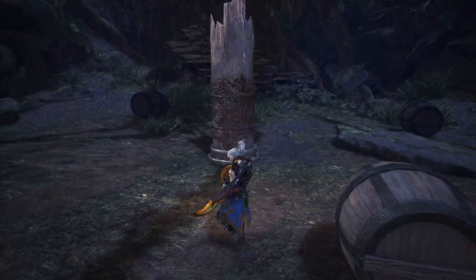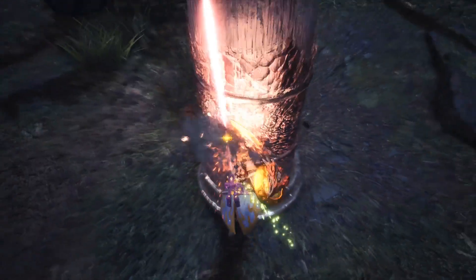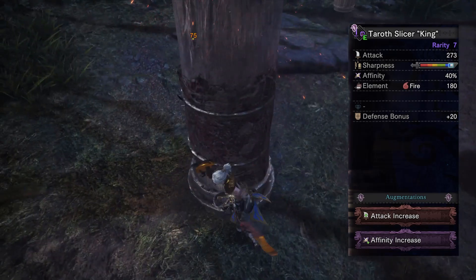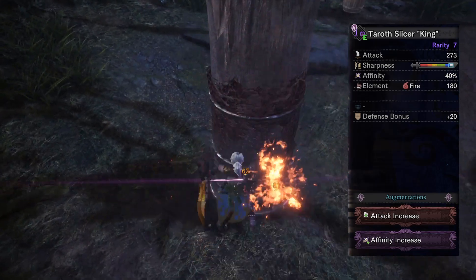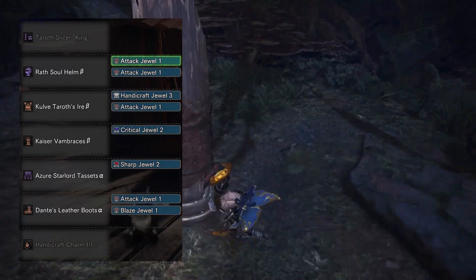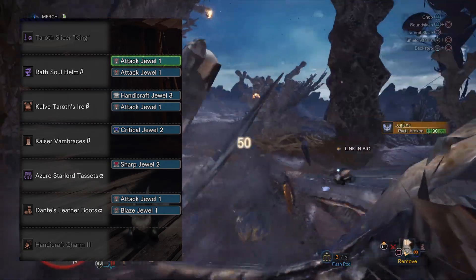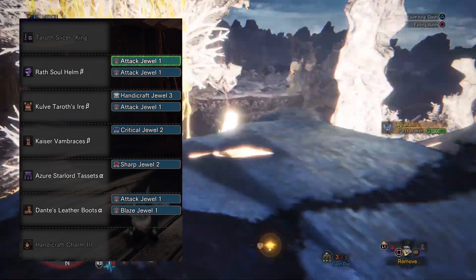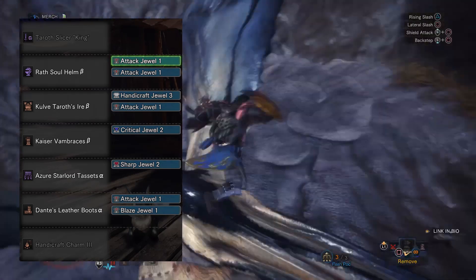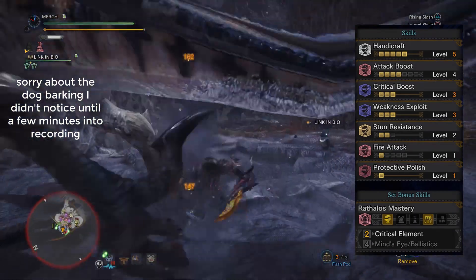One of the last two sets is a fire element set. This is a really good set because sword and shield is great for elemental damage. We're going to be using the KT Slicer King. This has 30% affinity at base, 180 fire, plus 20 defense, and two augment slots. For augments I went with an affinity increase and an attack increase. For the helm we're using the Wrath Soul Helm Beta slotted with two attack jewels. The chest is the Kulve Taroth's Ire Beta slotted with a Handicraft jewel and an Attack jewel. The gauntlets are the Kaiser Vambraces Beta slotted with a Critical jewel. The coil is the Azure Star Layered Tassets slotted with a Sharp jewel. The boots are Dante's Leather Boots slotted with one attack jewel and one Blaze jewel, and the charm is the Handicraft Charm 3.